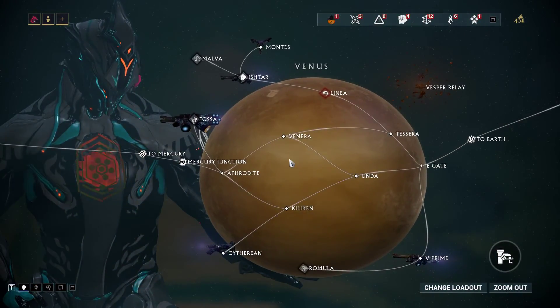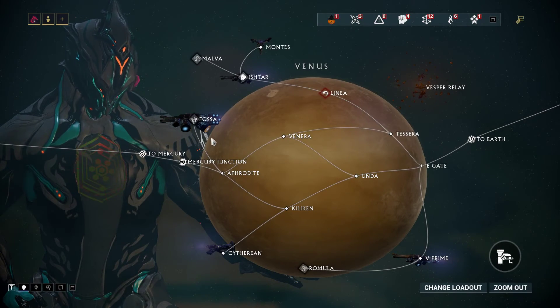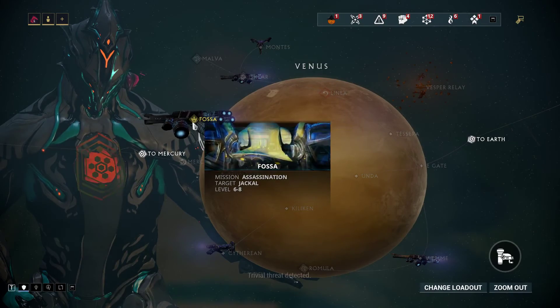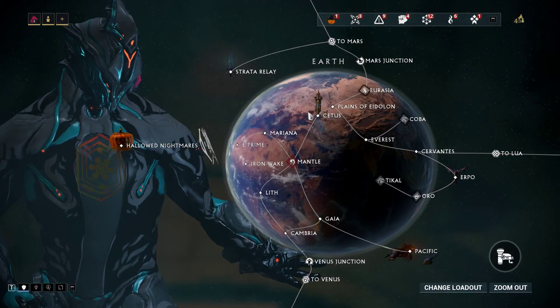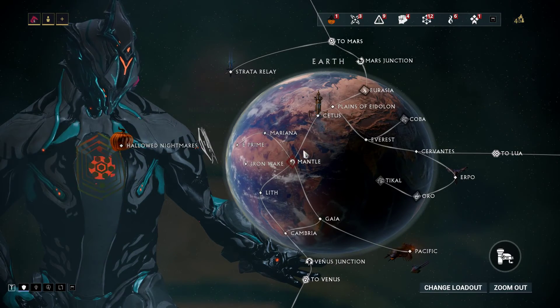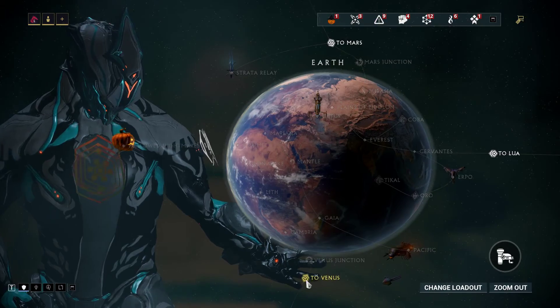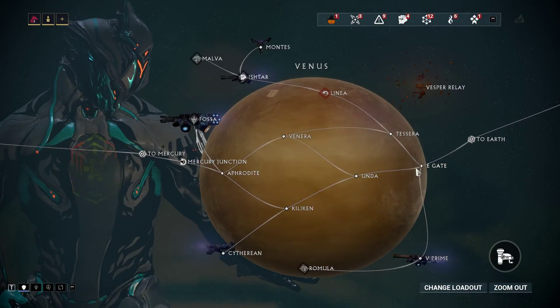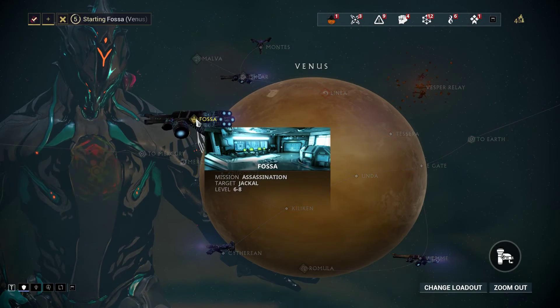Anyway, going on to the actual mission — you have to fight your way across Venus until you get to the mission Fossa, where you can face the Jackal. To do that, you usually start off on Earth when you start as a new player, then simply fight your way down to the Venus Junction, which should be very easy to beat. Then just go along and do these missions until you get to the boss node. So in we go.